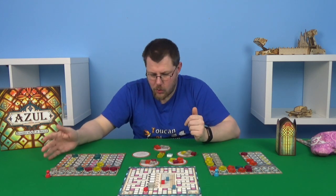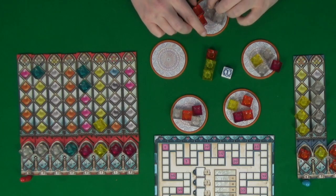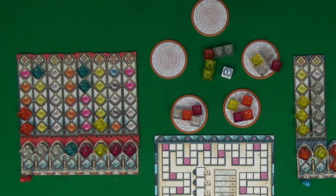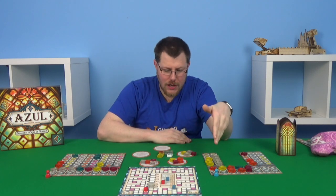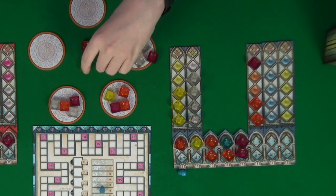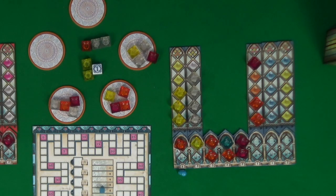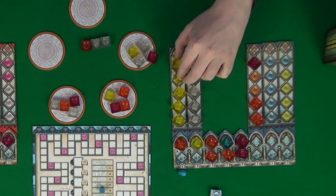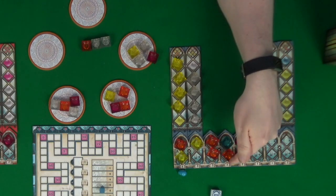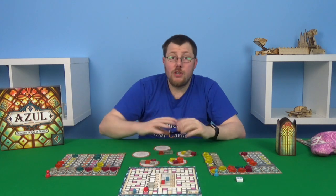It's now red's go — they'd quite like a whole load of orange. There is quite a lot of orange but they want to control how they get it, so they're going to take the two orange from here and stay where they are. Our go — we only want two yellow. If we take one off here we may get the other, or we can just guarantee we're going to take that piece of broken glass and take those. I think we're just going to do that — guarantee we've got those yellows. Four points for the column plus three — seven, ten, twelve, fourteen — taking us to 72. We've jumped back into the lead, just.